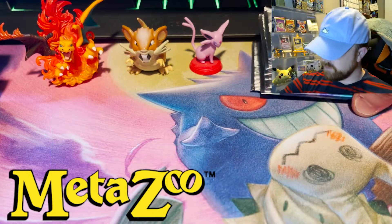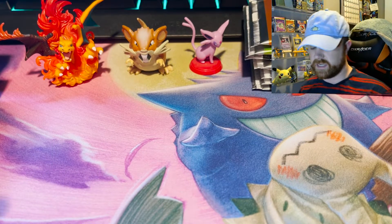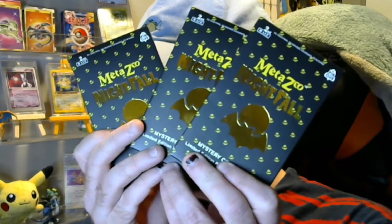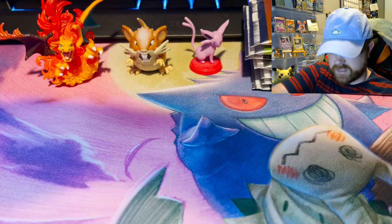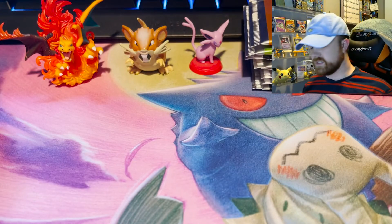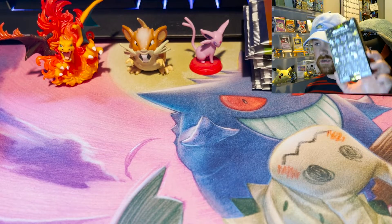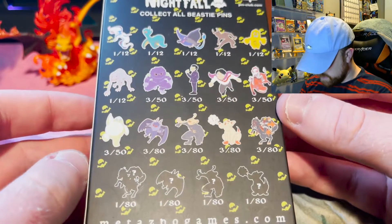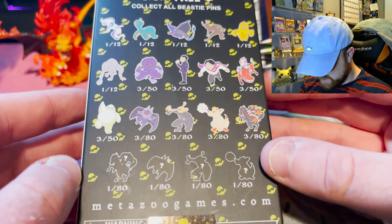Hey, what's up people and welcome back to another MetaZoo video. It's been a little bit, but today we have quite a few packs — four Nightfall and four of the second edition Cryptid Nation. We also have three of the Nightfall Pen Club, second wave. I was really excited to get my hands on these because I love enamel pins and there are all these options of the different ones we can get.